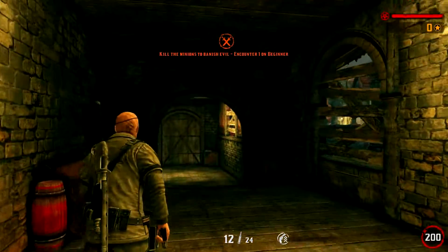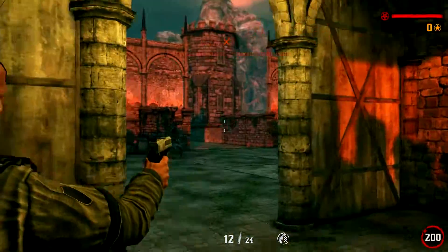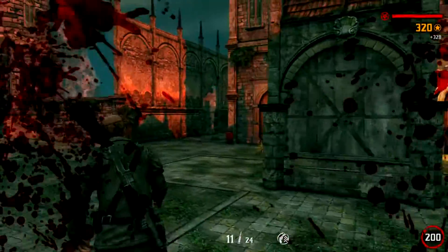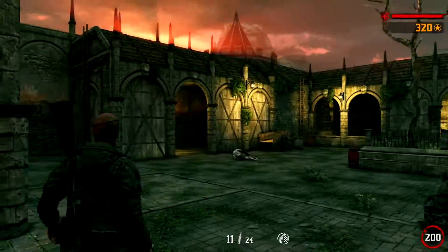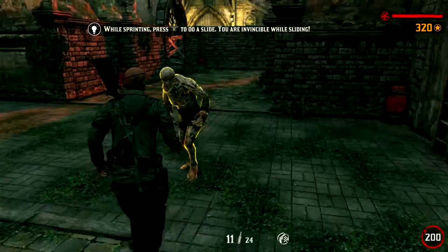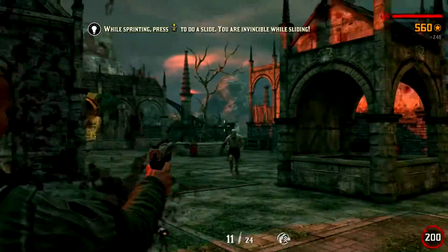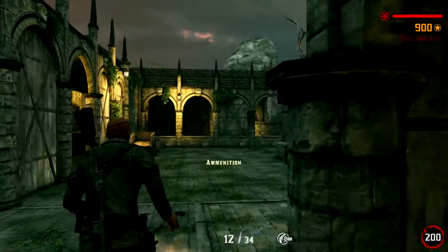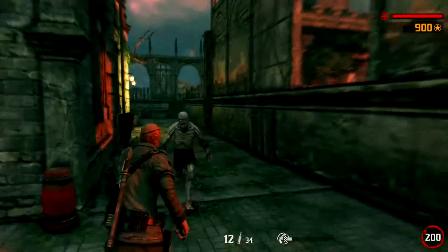It starts out pretty basic — you have a bog-standard pistol and have to deal with an onslaught of mutant zombie-type creatures which throw lumps of gore at you while doing little to no damage at all. These are pretty easy to deal with as you can usually one-shot them every time. After a few kills you'll get your hands on ammunition for your other guns, namely a shotgun and a rifle, which allow you to spray and pray a little more, taking out entire batches of creatures and really start building on that combo system.